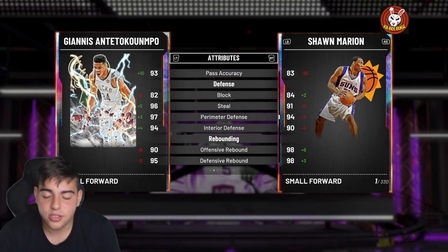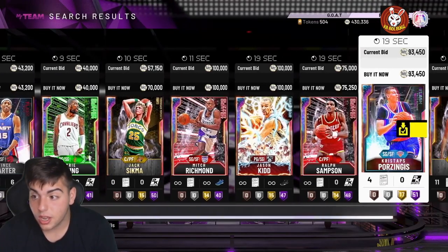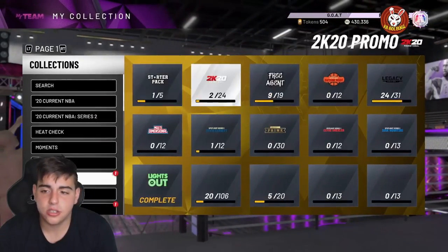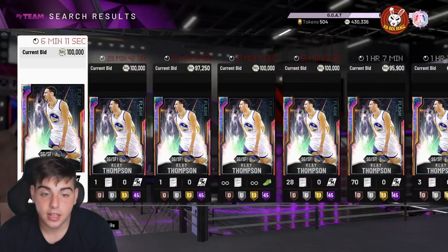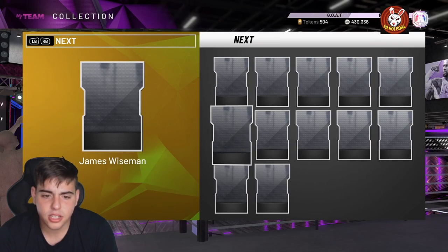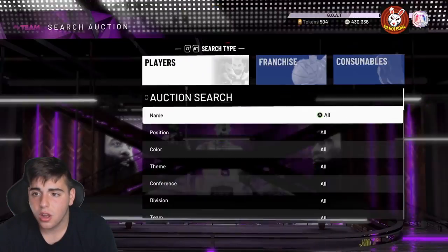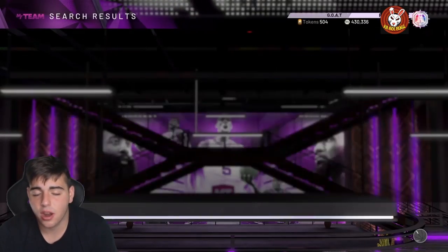If you guys did sell your team, you're welcome — the market is so crashed right now. You could get the most stacked team for the low. Let's look at the token market players: Yao Ming dropped like I said, Clay Thompson dropped like I said — they didn't drop a token market update. My methods are literally perfect. LaMelo dropped a little bit too. There is a huge market crash going on — you could do whatever you want.